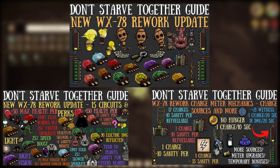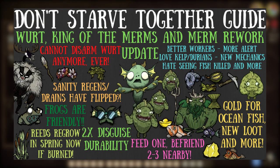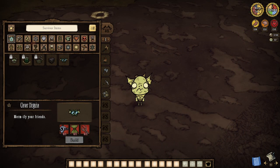All this talk of the new WX78 rework has been fine and dandy folks, but I went back to that Wurt update the other day just to do some clever thinking. While the clever disguise is a fairly straightforward Wurt-specific craft, the new changes to Wurt, merms, and the merm king may have just made it an absolutely amazing little piece of gear, so let's glorp.